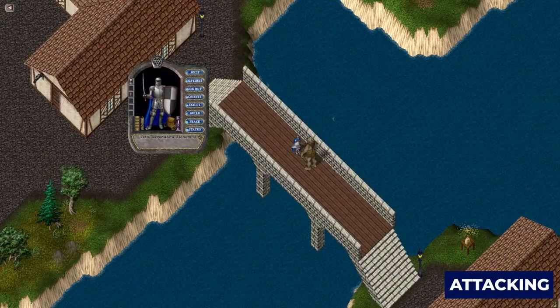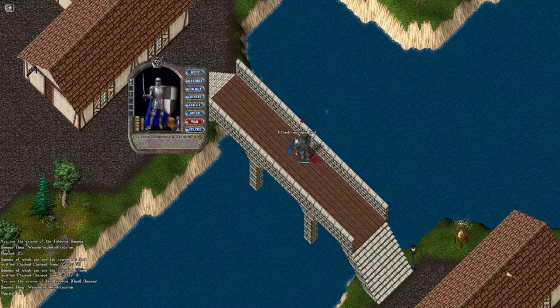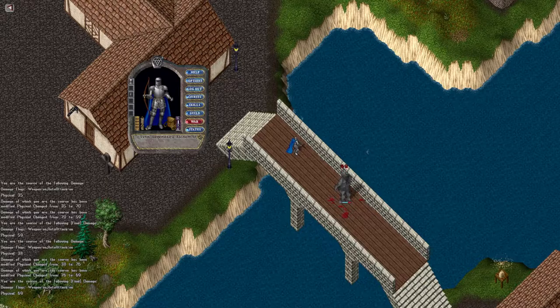Now that we have our armor and weapon equipped, let me show you how to attack. Click the peace button on your paper doll which changes you into war mode. You know you're in war mode when the button and the cursor turns red. Double-click anything to begin attacking. Melee weapons require you to be next to your target before you'll start swinging, but you can attack at a distance with archery. If you take damage, you can heal yourself using bandages, magery, or alchemist potions.